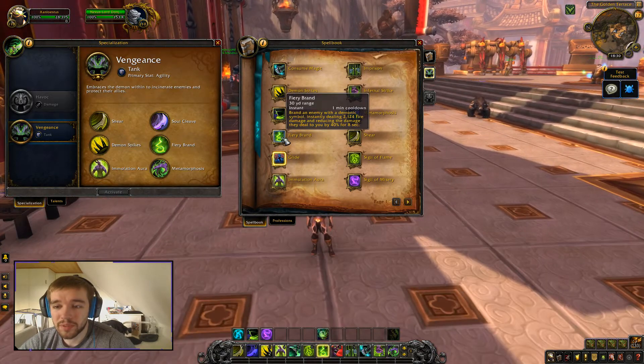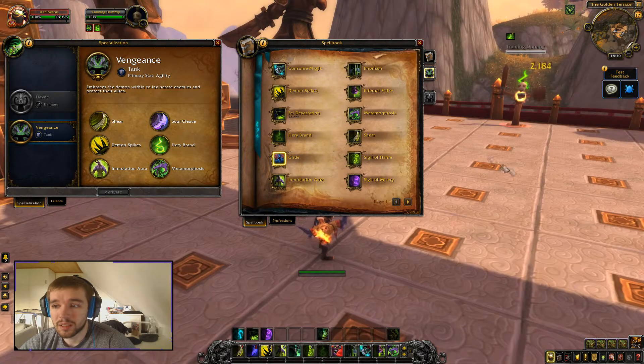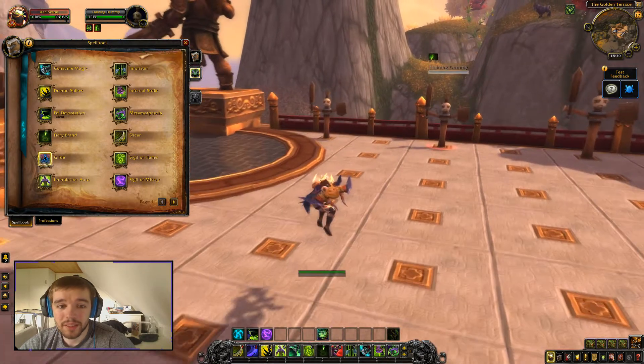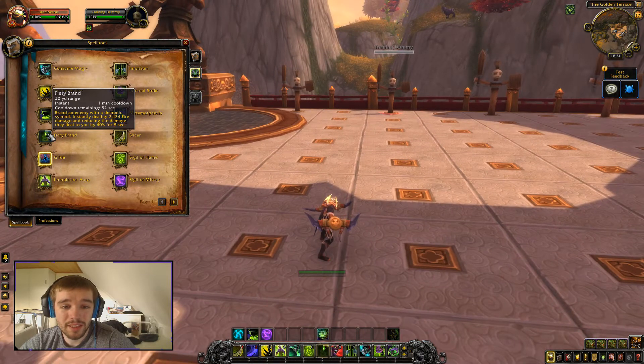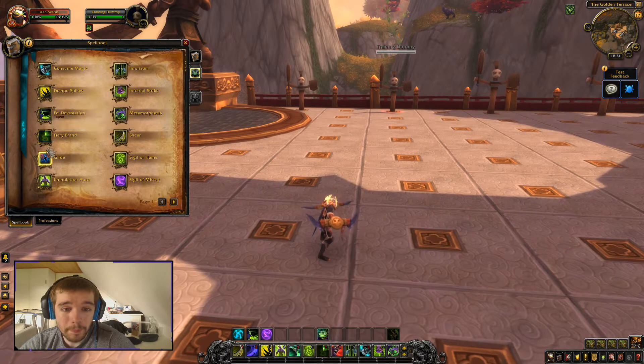Then we have Fury Brand, which is the spell where we burn the target. It brands an enemy with a demonic symbol, instantly dealing 2,000 damage and reducing the damage they deal to you by 40%.